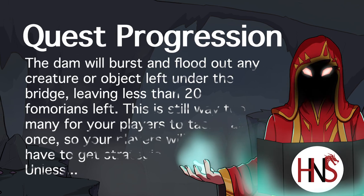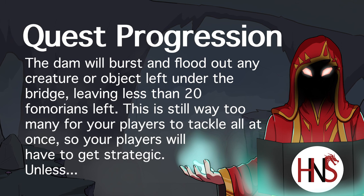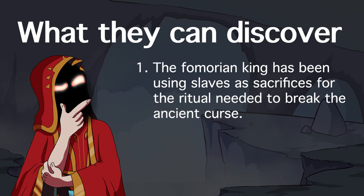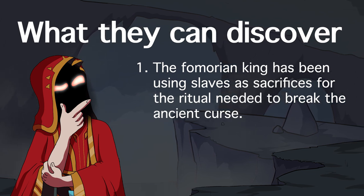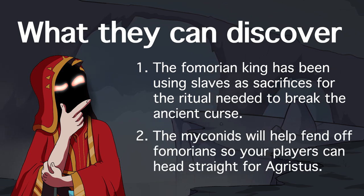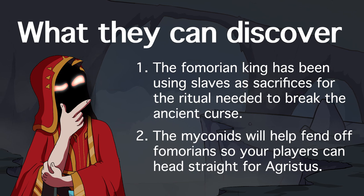If your players say screw it, the dam will burst and only 15 to 20 Fomorians will remain while the rest are carried off the cliff. However, if your players have a soul, they may try to sneak into the settlement and talk with the slaves. How your players organize the slaves to escape from under the bridge is entirely their call. They'll also discover two things: first, the Fomorian king has been using slaves for sacrifices in order to break the curse; and second, the Mykonids will assist your party and distract some Fomorians — and yes, they will absolutely be turning a few into Fomorian spore servants. Check out the Monster Manual page 230 to learn more about that.